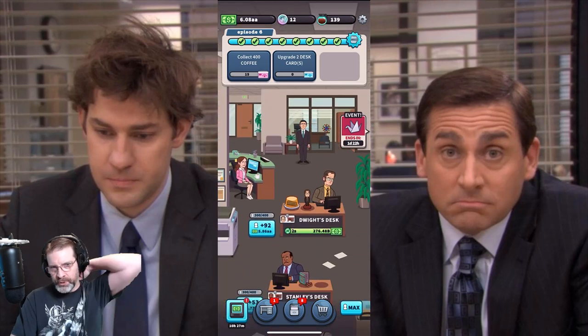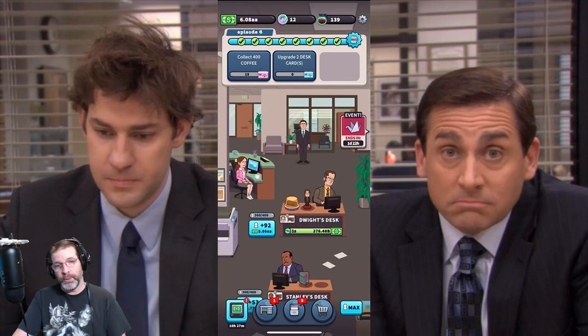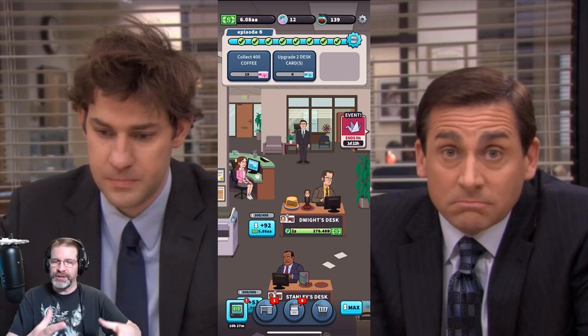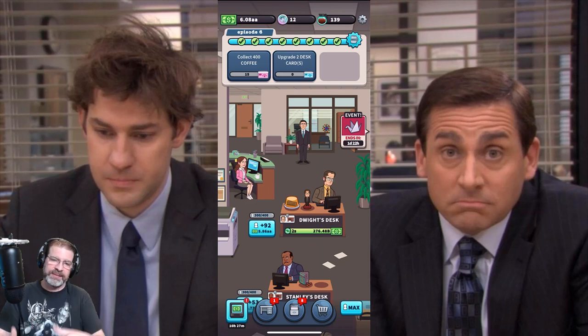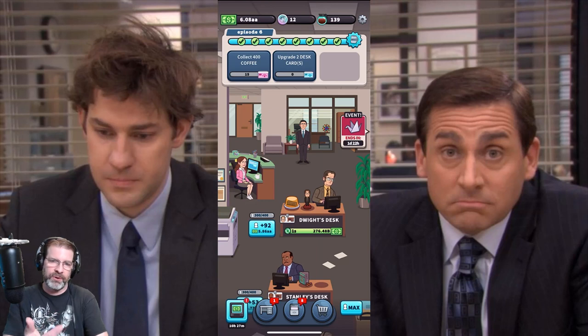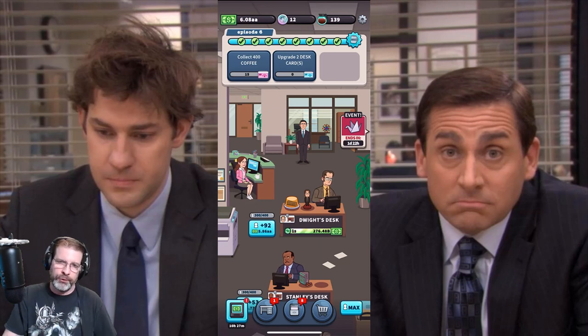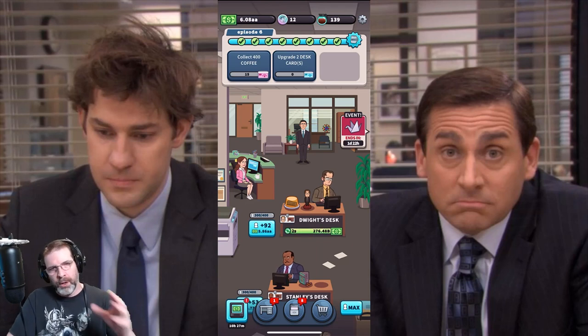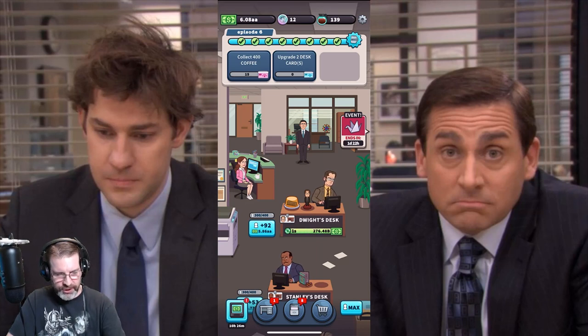Up at the top where it says Episode 6, you have those check marks. The cool thing is each episode takes place within a day, so the next day everything resets. You do keep the level of your characters, the decor, and everything you've upgraded — you just start over every day generating money. You collect the premium currency, which is Scott Coins — I can see I have 12 up there.